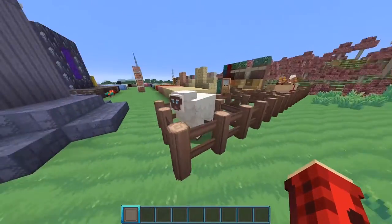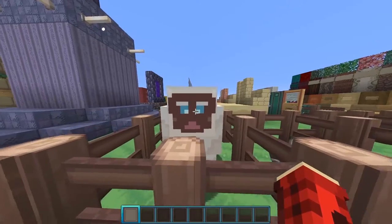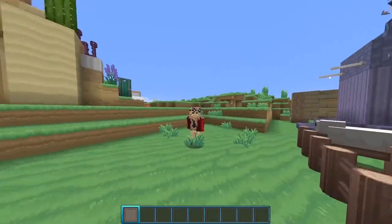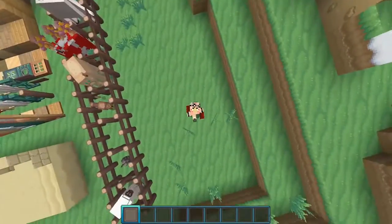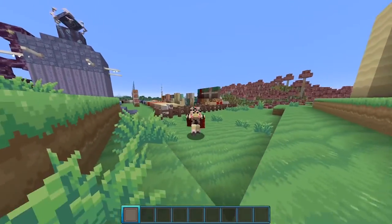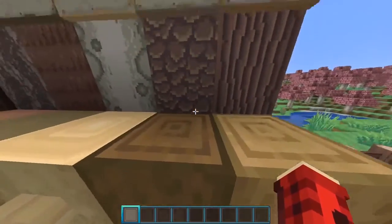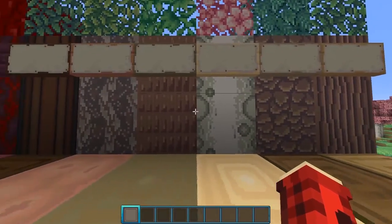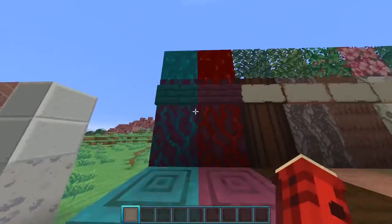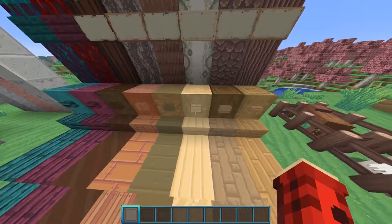Then we have the sheep — I don't know why they have brown faces, but you can tell that they're sheep. I wouldn't necessarily say they're the cutest thing in the world, but you can tell. Now we're moving on to the actual blocks. I put it into a peaceful world so I can't show mobs, but you guys can figure those out when you download the texture pack. Here are all of the wood blocks — in order: oak, spruce, birch, jungle, acacia, and dark oak. These are the new nether wood types, which we can skip.